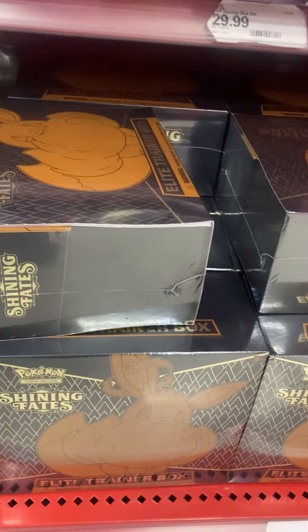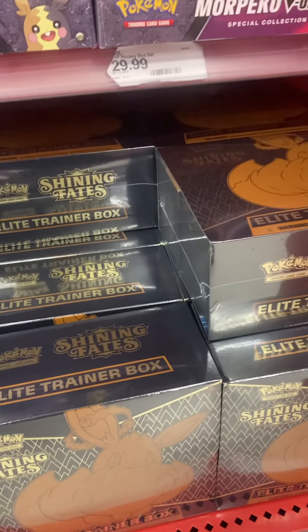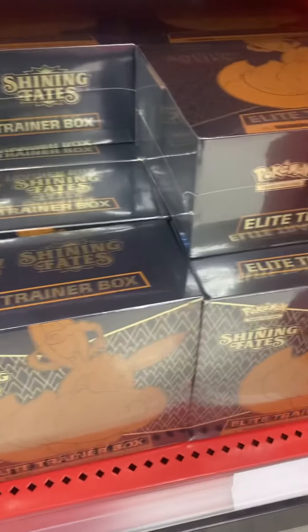1, 2, 3, 4, 5, 6... 6, 12, 18, 19, 20, 21, 22, 23, 24 — counting the Shining Fates Elite Trainer Boxes on the shelf.